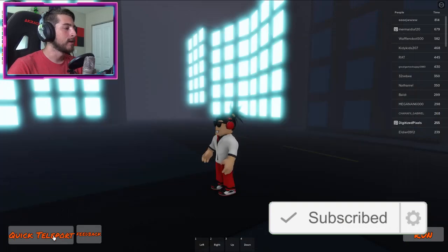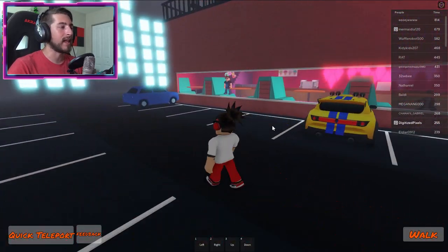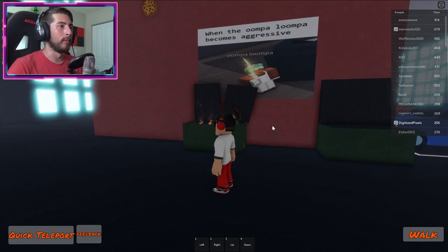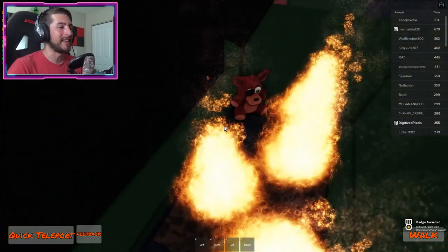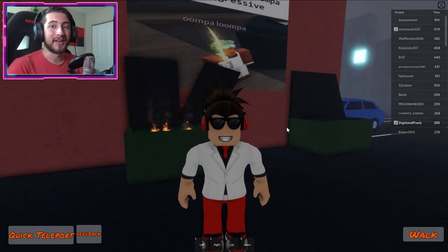Go to the cafe. Go ahead and close that. Once you're here, go ahead over to the left side of the cafe and you're going to see a dumpster fire. Yes, when the Oompa Loompa becomes aggressive, that is terrifying. But inside this dumpster fire is a Foxy plushie — all you gotta do is walk into it.